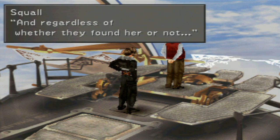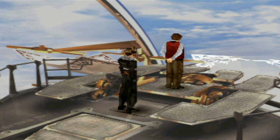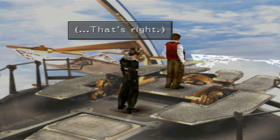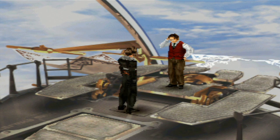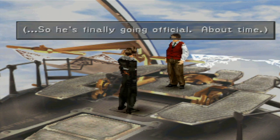'And regardless of whether they found her or not, they had orders to burn the city down. That would help reduce the number of potential places where she could hide.' 'Exactly. Most likely, the Sorceress will not stop this onslaught until Elm is found. She will continue to hunt her and burn everything in her path. We can't wait any longer.' So he's finally going official - about time.